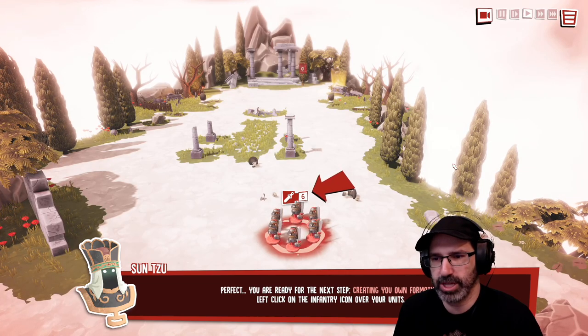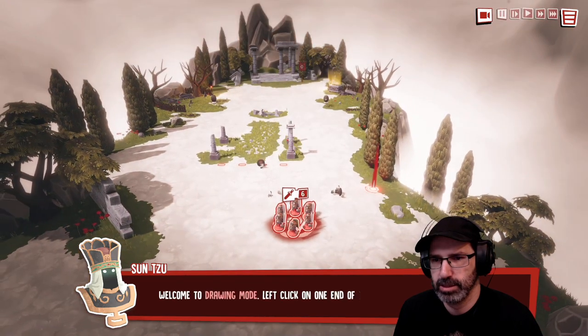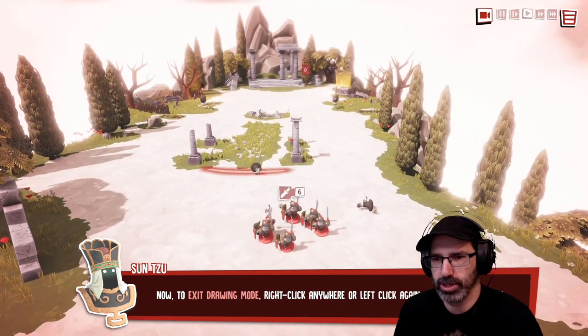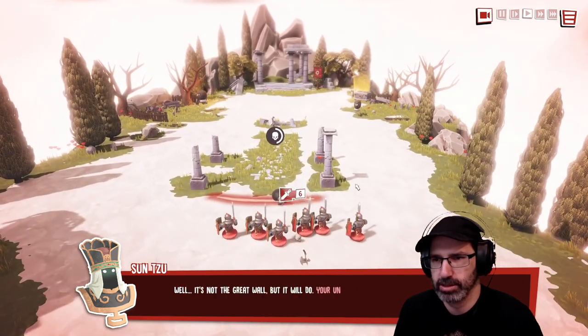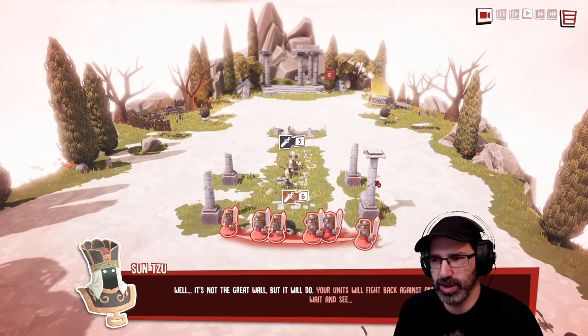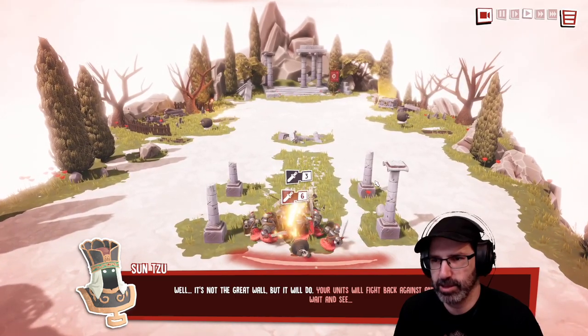You are ready for the next step: creating your own formation. Left click on the infantry icon over your units. Welcome to drawing mode — left click on one end of the line and drag to the opposite end. Now to exit drawing mode, right click anywhere. Well, it's not the Great Wall, but it'll do. Your units will fight back against any hostile advance. Let's wait and see.